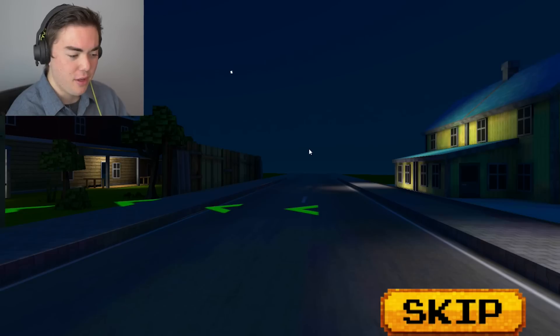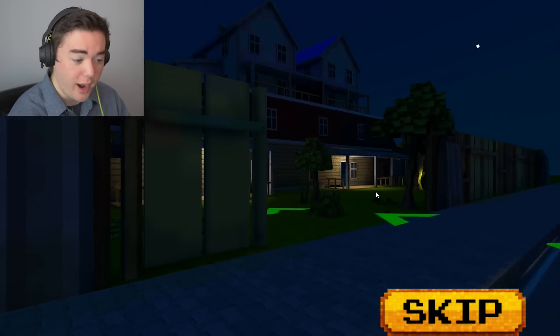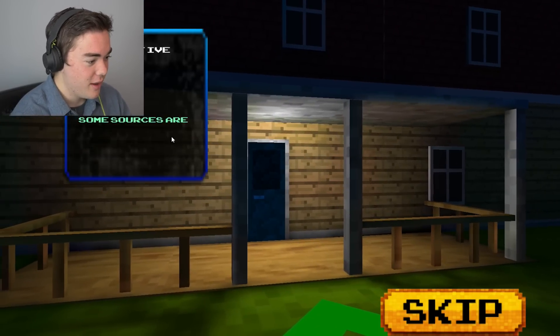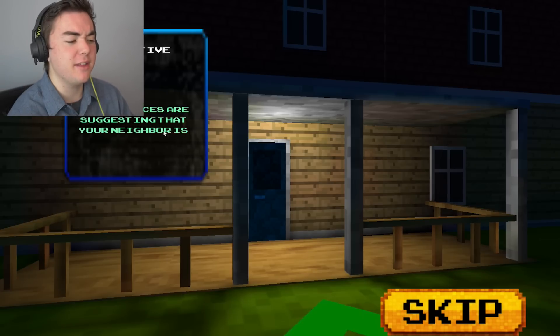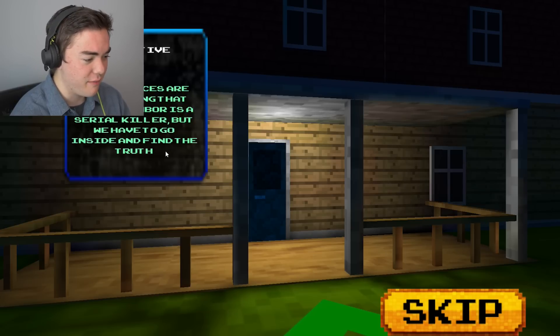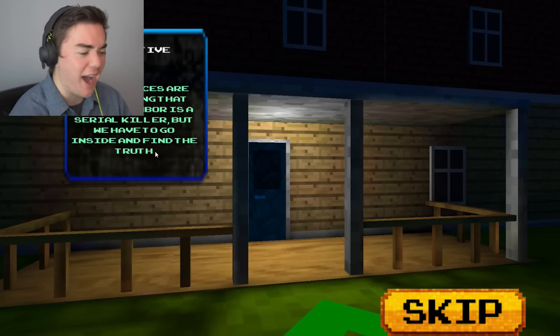So Blocky Neighbor 3D - we got a little cutscene. This is actually not bad so far, honestly. Some sources are suggesting that your neighbor is a serial killer, but you have to go inside and find the truth. So you go inside and die? What are you asking me to do - go inside and figure it out?